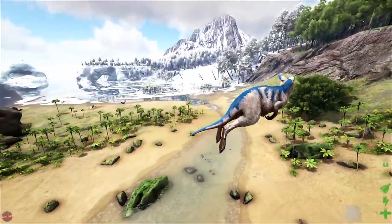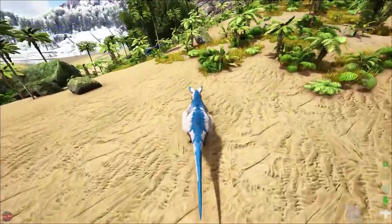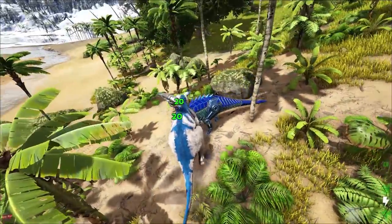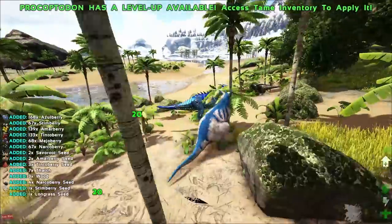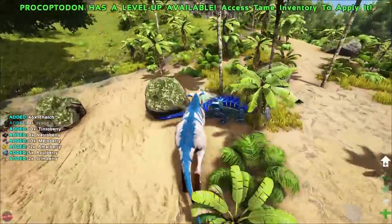I'm guessing there's not going to be any kangaroos here, so we'll knock about anyway. What level are we? We are level 1. What the — okay, that scared the crap out of me. We do 20 damage — sweet. We do 20 damage but that like makes you go flying.